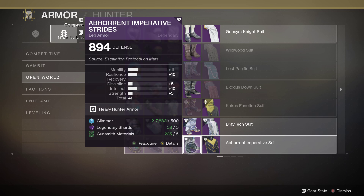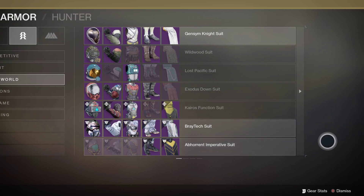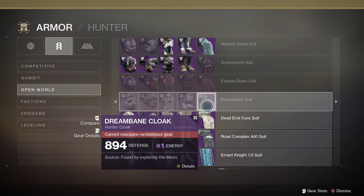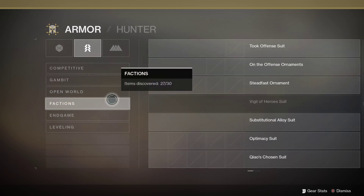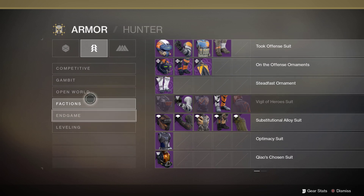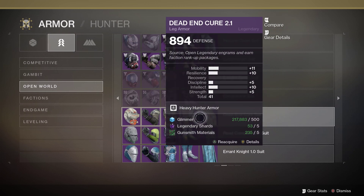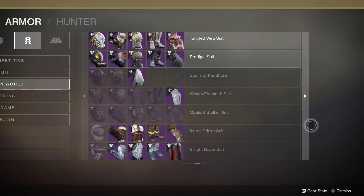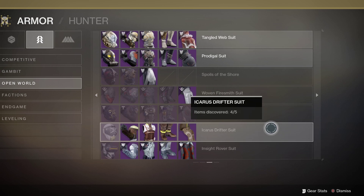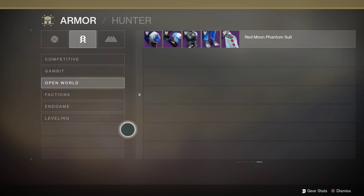You can also earn sets from the Escalation Protocol on Mars, and from opening legendary engrams via faction rank-ups. The different factions are essentially what's on the different planets — not the factions on the Tower. So you can get the Dead End Cure Set, the Road Complex Suite, and the Knight Errant. Each class has its different armor types. I think the Icarus Drifter is one as well — and this is all if you don't own Forsaken.